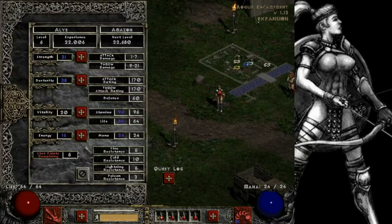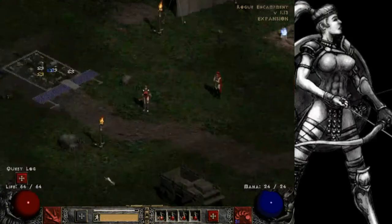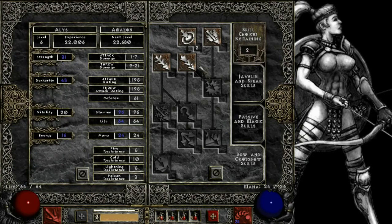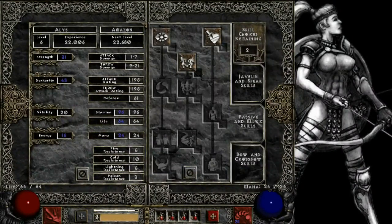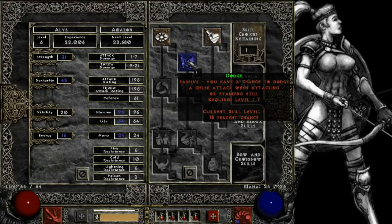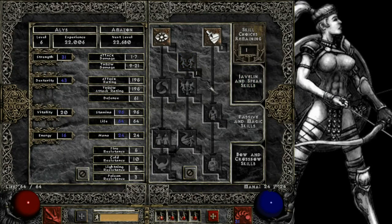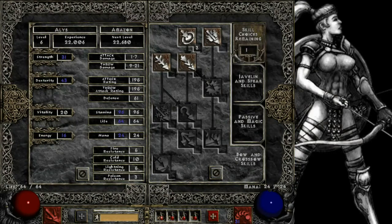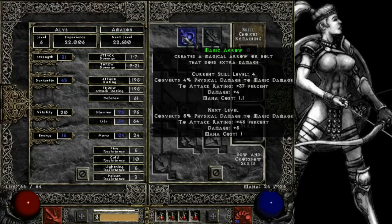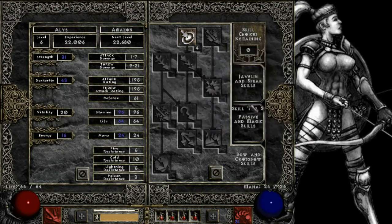Let's level up really quick. Pretty much every level from here on out we're going to be throwing stat points into dexterity because we want to do damage with our bow. We are level six now with two skill points. We're going to put one into dodge so we have an 18% chance to dodge attacks - very good for a glass cannon build. Then I'm going to throw this other point into magic arrow. I probably won't put anything into multiple shot for a while, at least until magic arrow is where I want it so it doesn't cost me any mana.